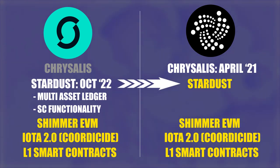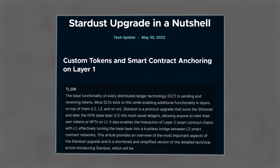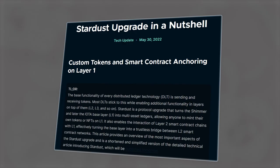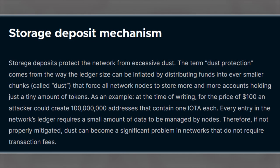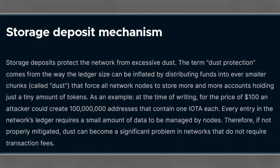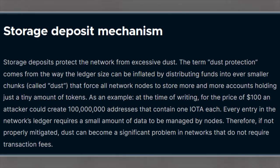an incentivized staging platform where all breaking changes are battle-tested before they go on to Iota. We're already seeing that done on Shimmer with the Stardust implementation that effectively turned Shimmer into a multi-asset ledger. Multi-asset means that anyone can mint a token on Shimmer's Layer 1 where their token adopts all of Shimmer's Layer 1 transaction mechanics,